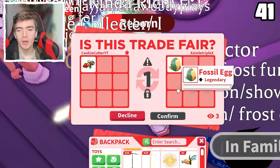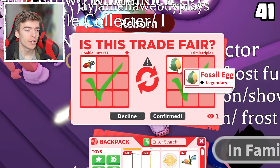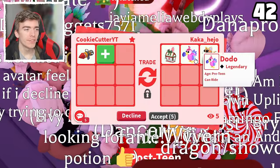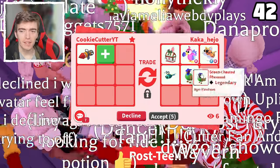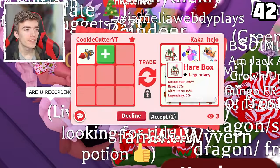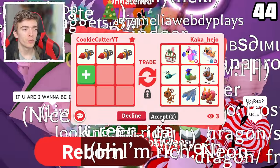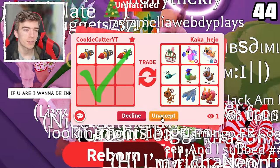A fossil egg — honestly I don't know too much about egg values. I have a bunch of fossil eggs from when they came out. A ride dodo — no way they're offering me that for a firework launcher. They're definitely going to ask for a frost dragon or something. They've added such a large arrangement of rare pets, so I'm going to add a couple more to make this a bit more fair.